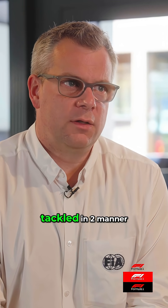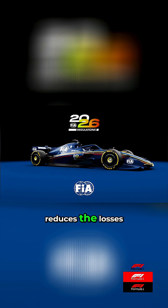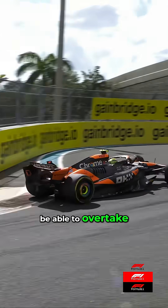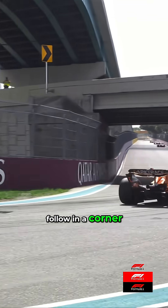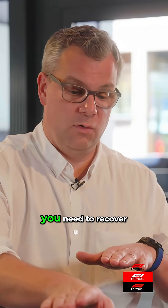It's going to be tackled in two ways. The first one is to continue to have a narrow concept for the car, which reduces the losses generated by a car that negatively impact the following car. To be able to overtake, you need to be close to the car ahead. If you can't follow in a corner because it's generating so much turbulence that your car gets unstable and you need to pull away, then on the straight you need to recover all that loss.